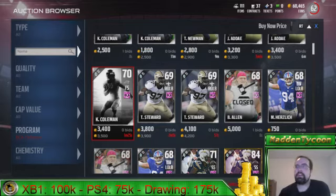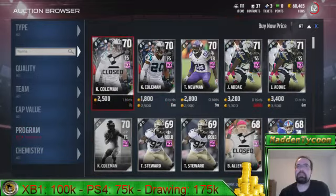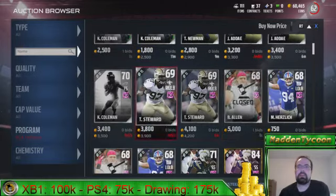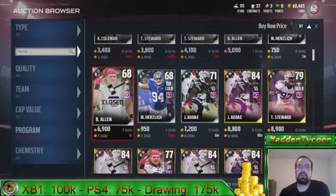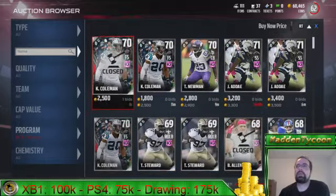Hey, what's up guys, Madden Tycoon here. I just want to show you something — if you go to the market right now and search by BCA defense, take a look at what's going on. You see these silver players expiring for 2,500; this one sold for 5,000, this one sold for 6,900. What you're looking at is a filter that's all messed up.